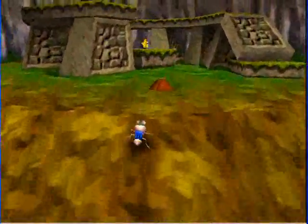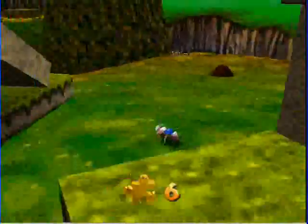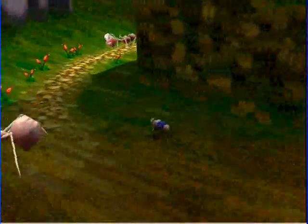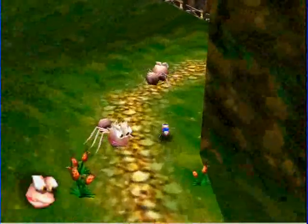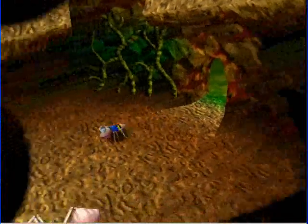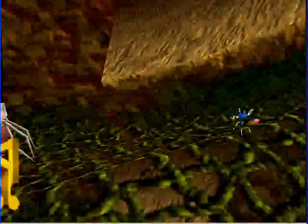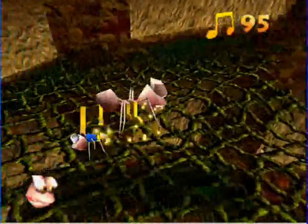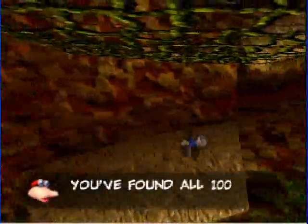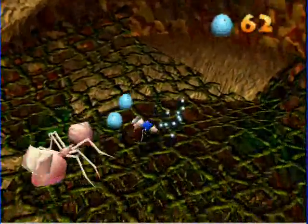I need to get one up here, then I need to go up the mountain actually too. I'm just kind of getting these Jiggies as I think of them, and there are a whole three of them by the Conga side of Mumbo's Mountain. This music's kind of funky — it's different and stuff. You want to stay at the bottom of these platforms, otherwise you hit the ceiling and you won't get enough height to make the next jump, and then you fall all the way down.